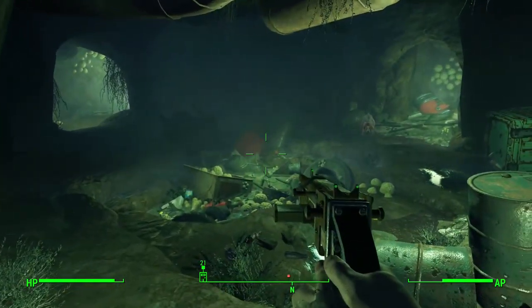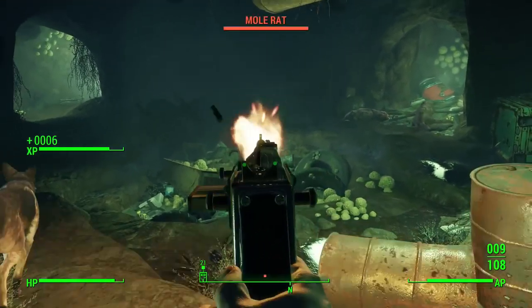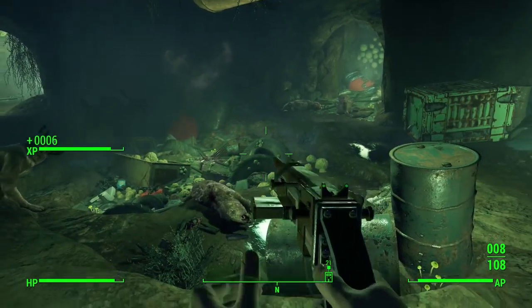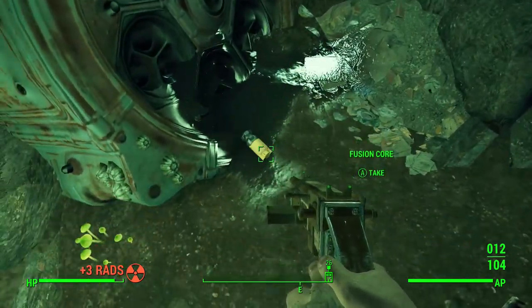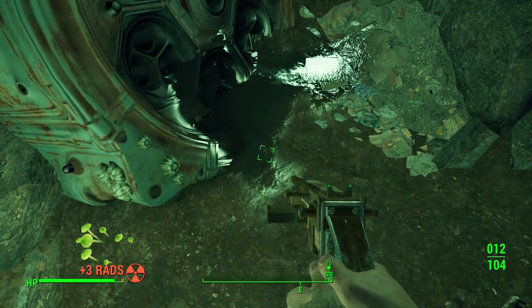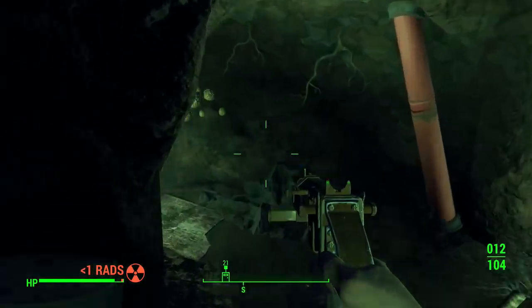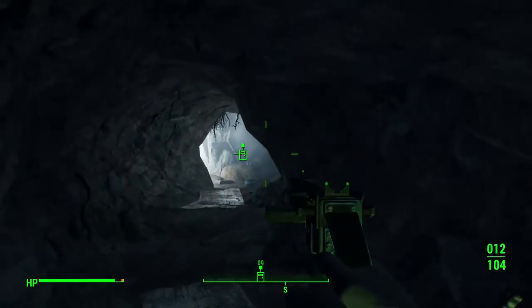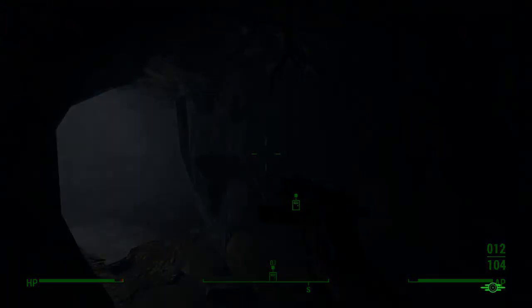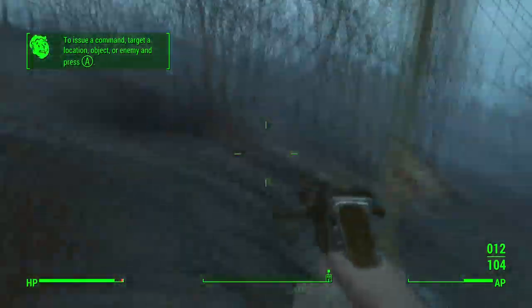Go ahead and take him as a companion because you're going to do that anyway, and then you're going to want to wrap around this area and go down into the mole rat cave, which you probably already have seen me do. Inside this cave there are a few mole rats — very easy to take out, especially if you have your dog with you, regardless of your level and difficulty. In the corner of the cave there will be a fusion core on the ground, go ahead and pick that up because this is what we're going to be using to power on the armor.